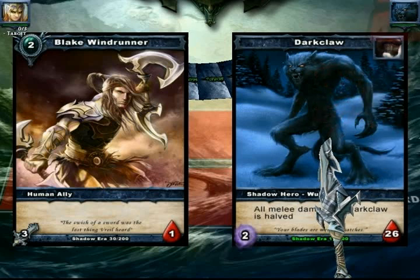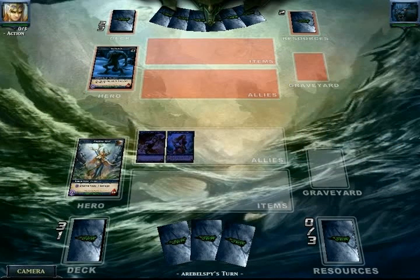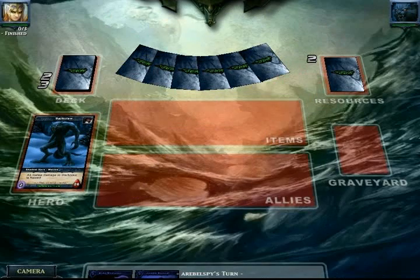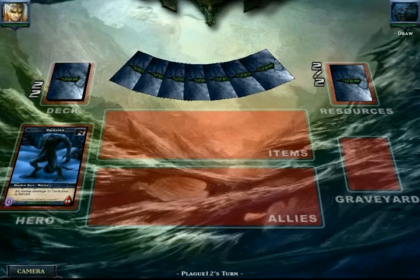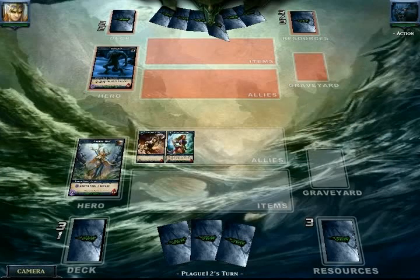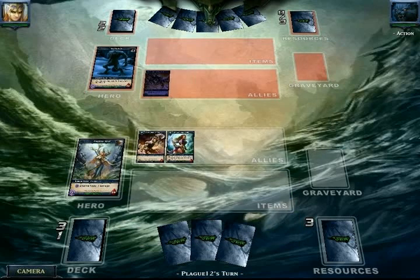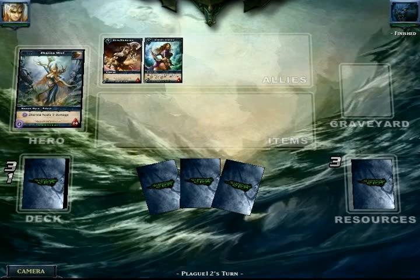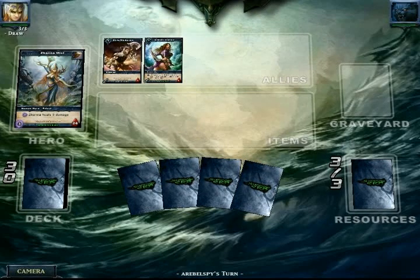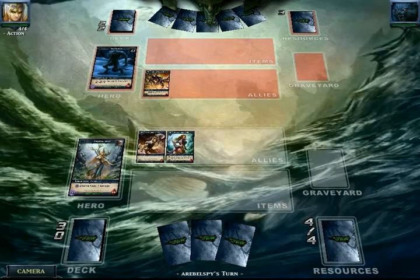And just kind of start whacking away at his hero, so he starts getting the damage down and I fully expect him to heal for some. But maybe I'm going to be using his card that lets him heal for damage and remove attached effects. And I see an Infernal and I go — alright, that's cool. He's probably running some allies.